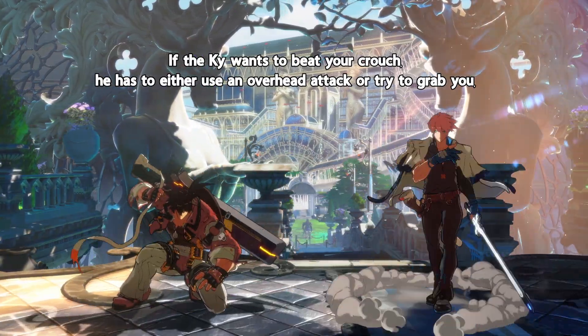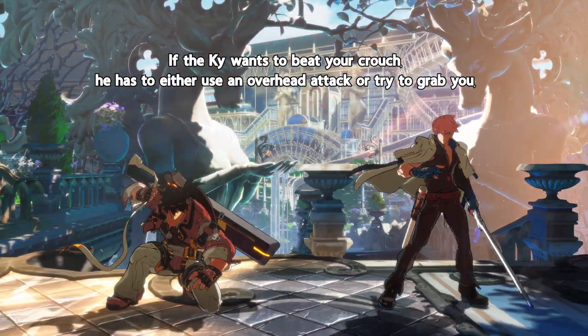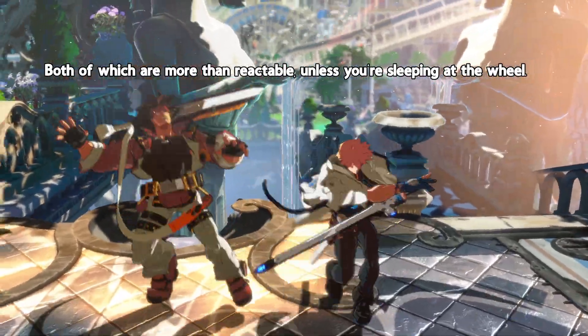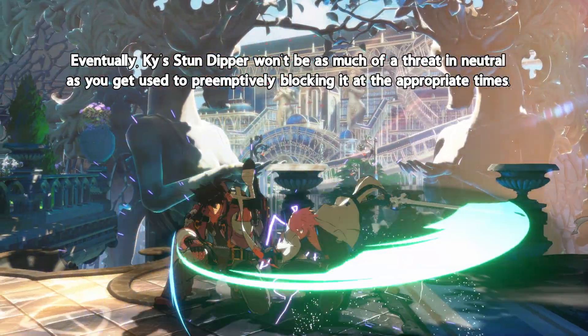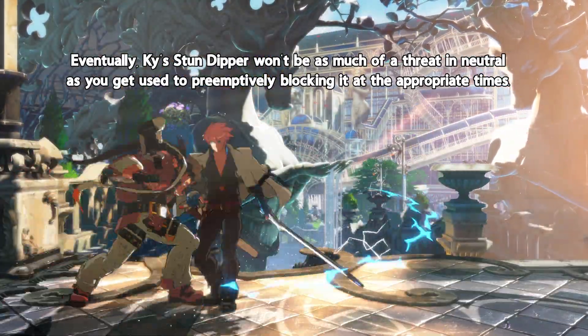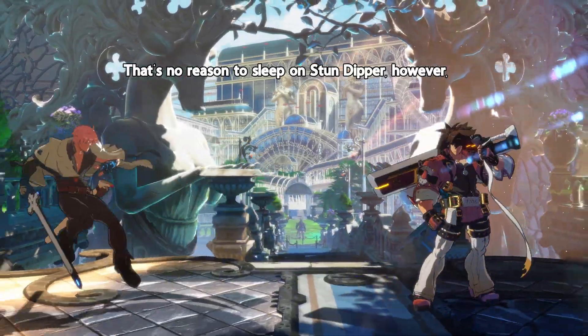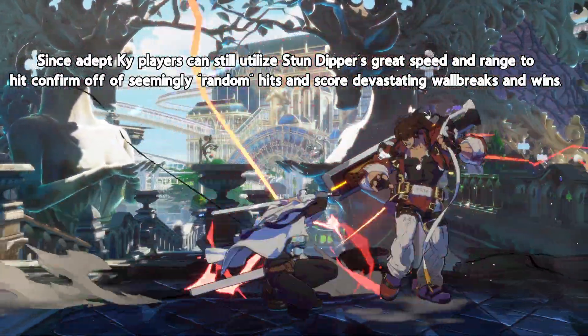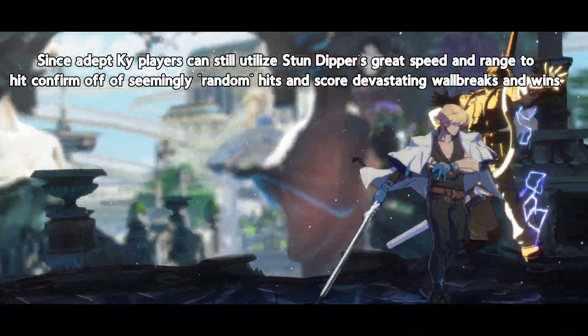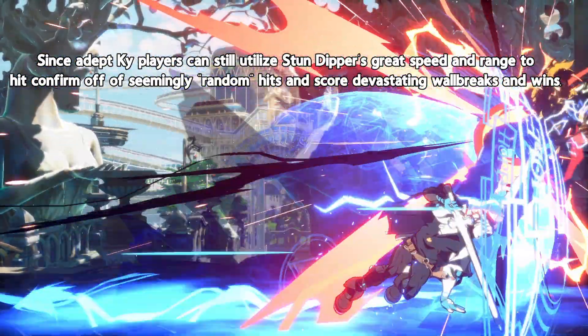If the Kai wants to beat your crouch, he has to either use an overhead attack or try to grab you, both of which are more than reactable, unless you're sleeping at the wheel. Eventually, Kai's Stun Dipper won't be as much of a threat in neutral as you get used to preemptively blocking it at the appropriate times. That's no reason to sleep on Stun Dipper, however, since adept Kai players can still utilize Stun Dipper's great speed and range to hit confirm off of seemingly random hits and score devastating wall breaks and wins.